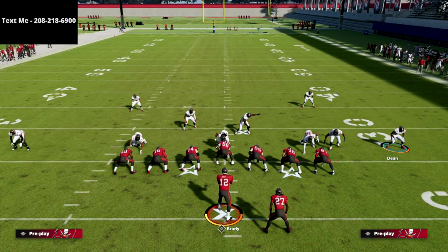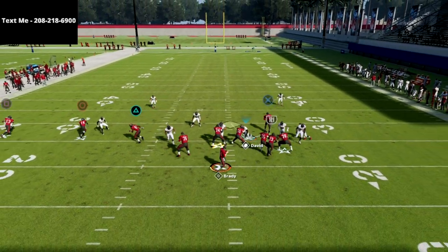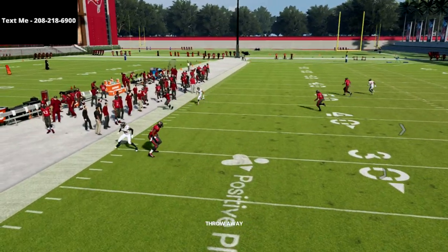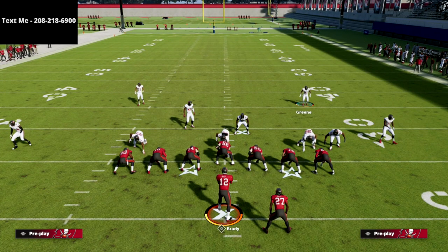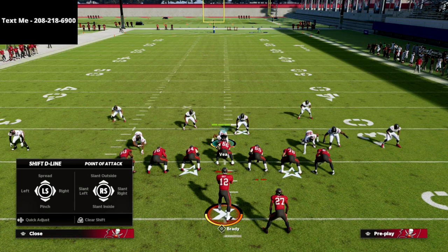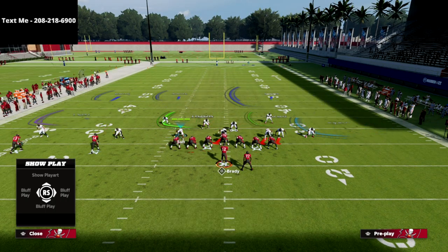You can blitz him and it does typically come in clean — I'll show you the B-gap. It didn't come completely clean there, but it's in your arsenal, your bag of tricks. Anyway, just bring these guys down and get them in the box — it helps with the streaks. The next suggestion is to take Ndamukong Suh on this side and put him in a bluff blitz.